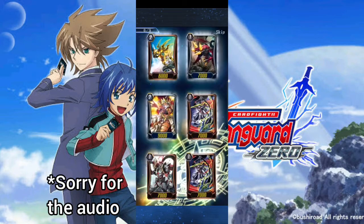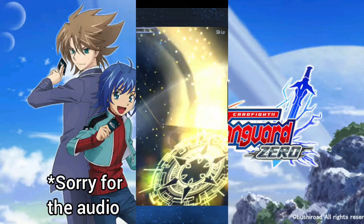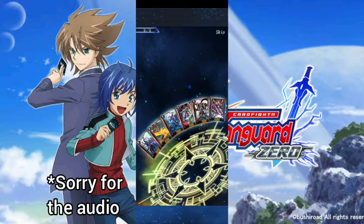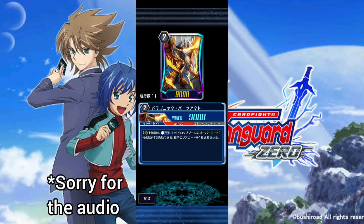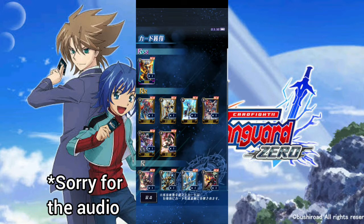I don't want to throw all my packs on this set because Legion is coming, so I want to save some up for that too. I'm a free-to-play player, so bear with me if I don't use all 100 gacha tickets. The triple rare we got is Dragonic... Panout? I think. When placed, counter blast one and remove an Overlord from your drop zone to retire one of your opponent's rear guard cards. I'm not sure if that's good.